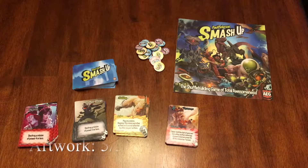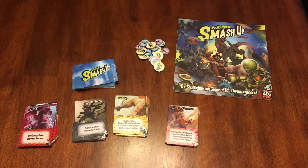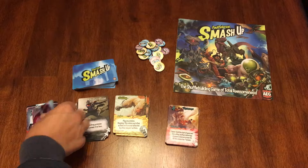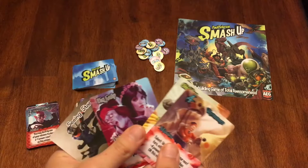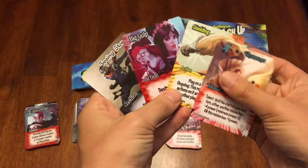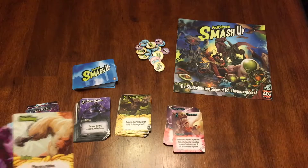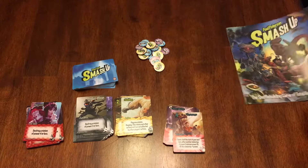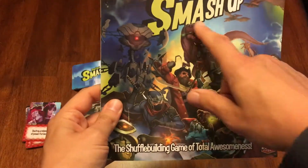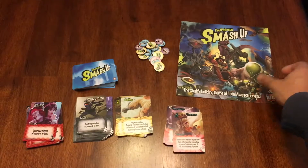The artwork I gave five out of five, and the reason for that is because the artwork fits the theme for each faction. While the theme itself feels pasted on for the gameplay, the artwork definitely fits each faction. You can see the variability in all of these different factions — the ninjas and the vampires, the gorilla robots, and the pixies all have great artwork. It's consistent and very high quality. The artwork even on the rulebook is very, very good.